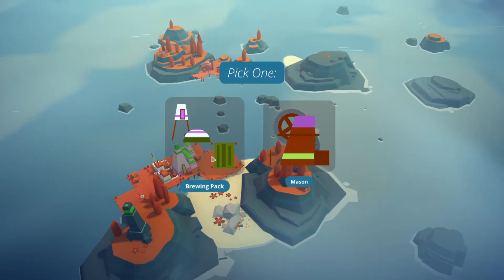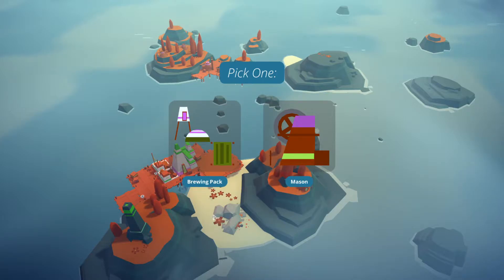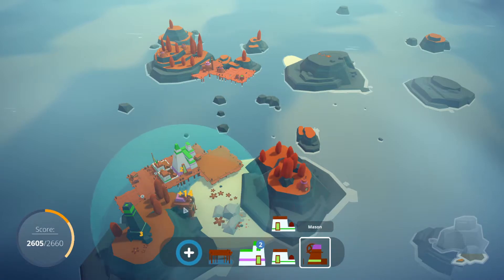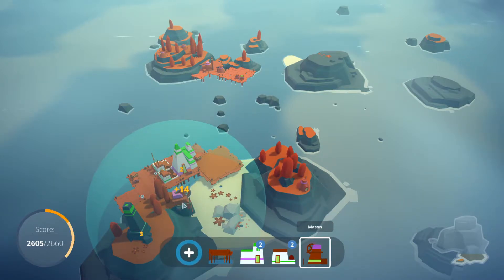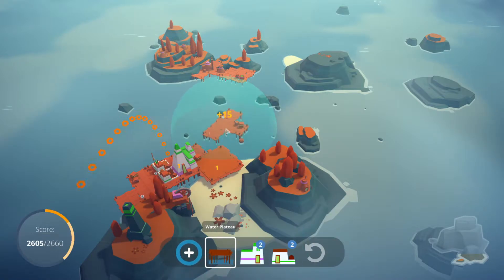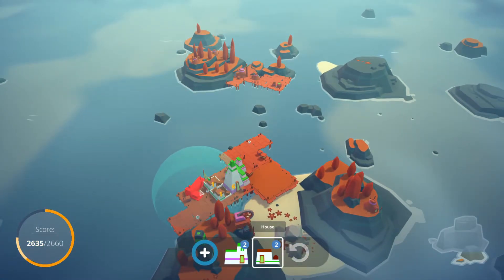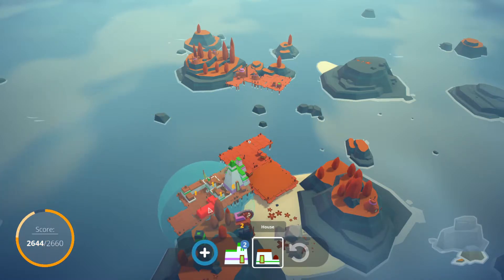A mason or a brewing pack? I don't know what we can actually farm on here, so let's go for a mason. Yeah, you don't like that many things, to be honest. We'll start growing our real estate over here. Doing my little Tetris with houses here. This is somewhat unfortunate of shapes.